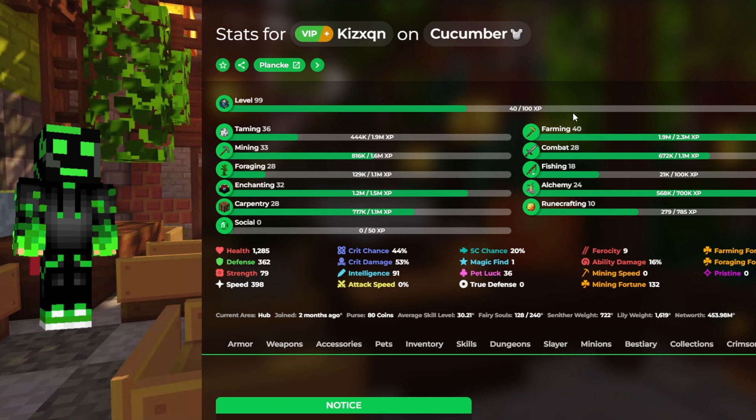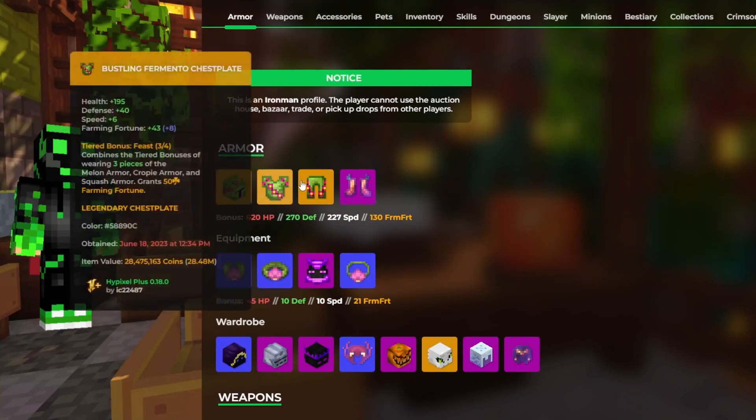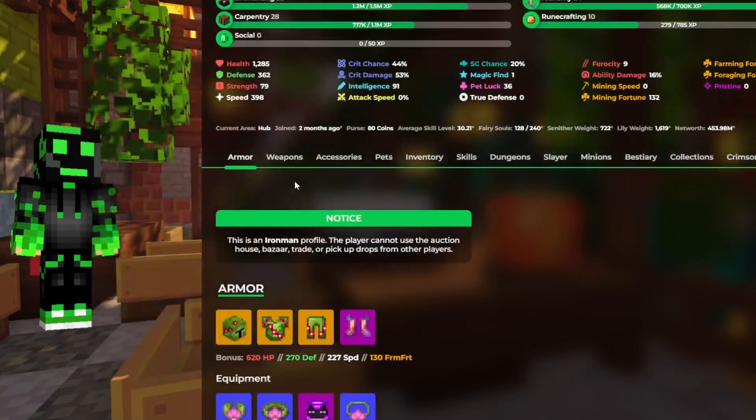Alright guys, our next winner is Matevs Vidic. He said nice video — thanks, it means a lot. He's on Ironman, two-month-old profile co-op. His co-op doesn't play skyblock — that's fine. You're really close to level 100 to get that next accessory level. Decent taming level, decent farming, really good forging level, really good farming level, combat and fishing. Try to get the fishing up a little bit more. Really good Fermento. Your bank account is kind of low though — I would try to get that up a bit.